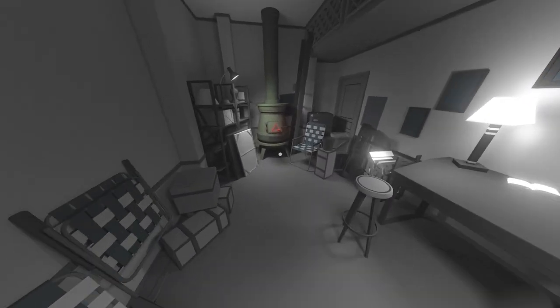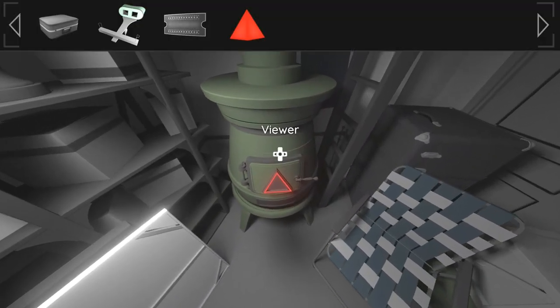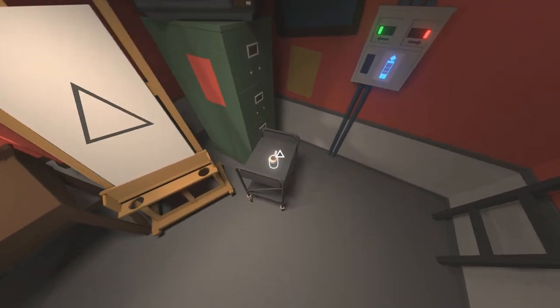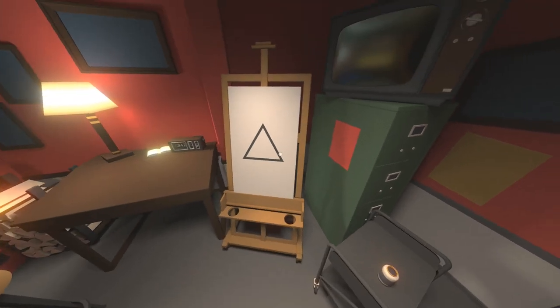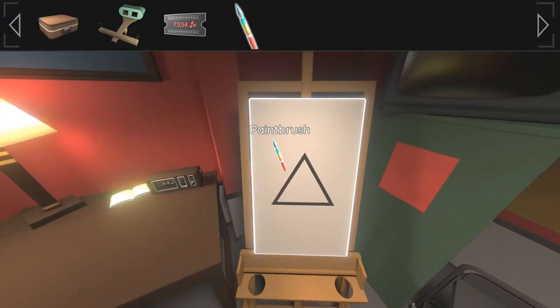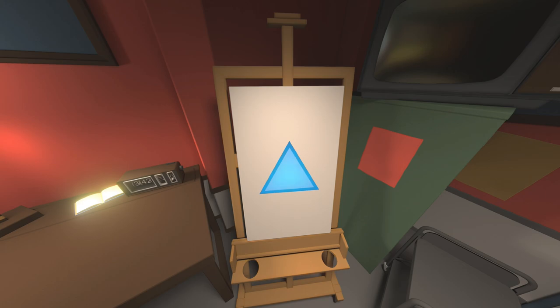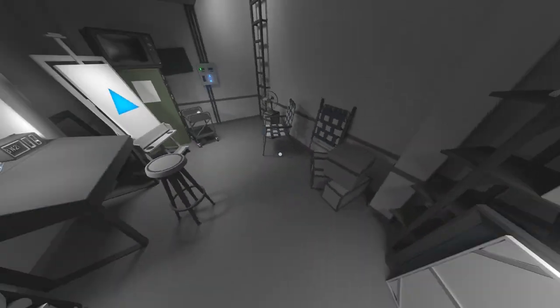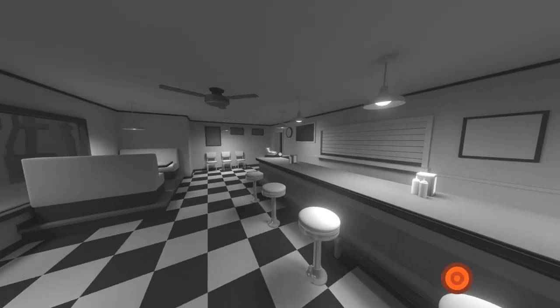Once you're done here, place the red prism inside of the furnace, then turn around, interact with the little cart, and pick up the paintbrush. Use the paintbrush to paint the picture on this little painting here. From there, pick up the red prism, then head upstairs and pick up the green prism, then head up into the attic and pick up the blue prism.